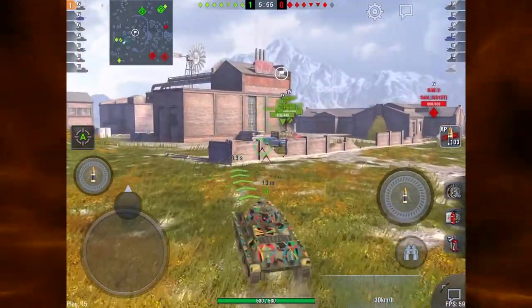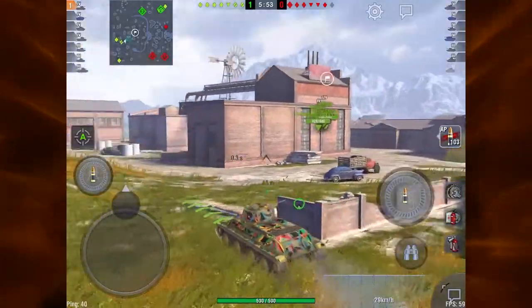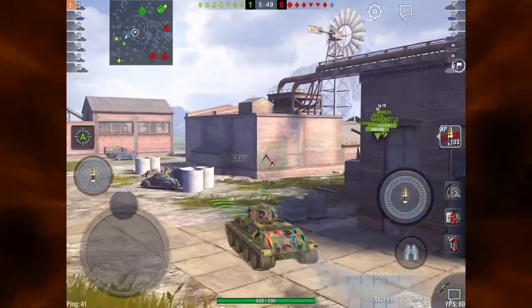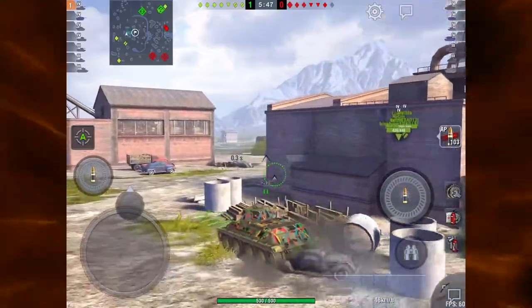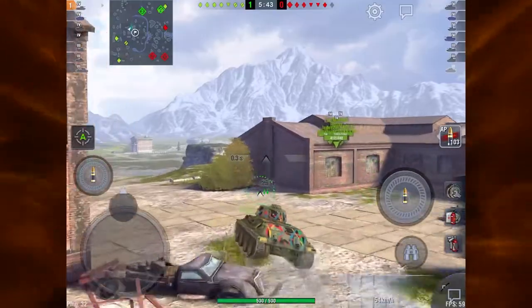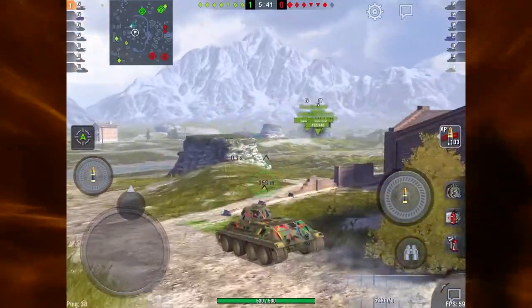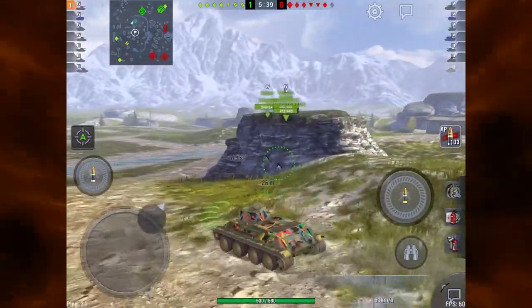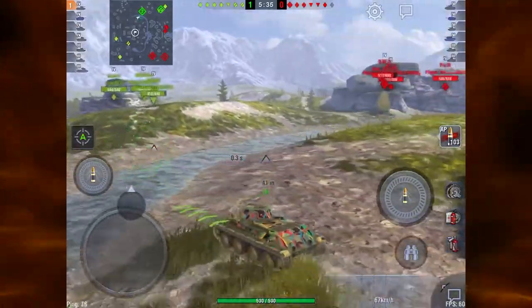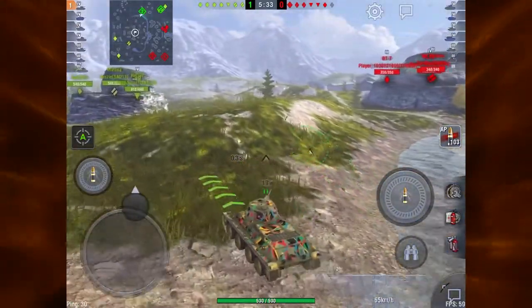My favorite tanks right now are the BT2, BT7, and A20 — you can find those in tiers 2, 3, and 4. I like them because they're fast, nimble, they get around. In this gameplay video that I'm showing now in the A20, I relocate three different places in the map in a very short amount of time and do quite a bit of damage.